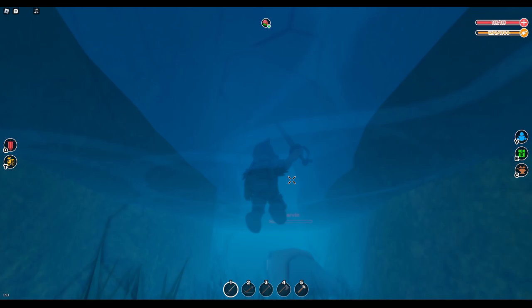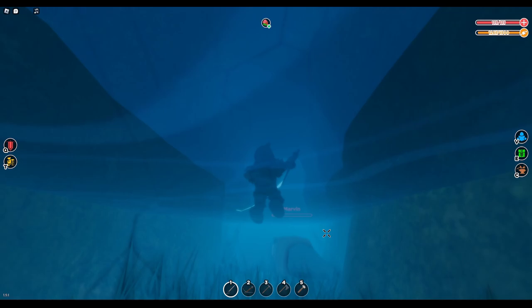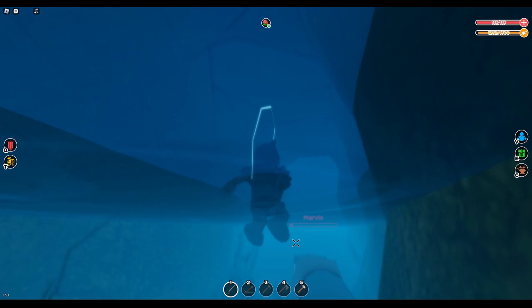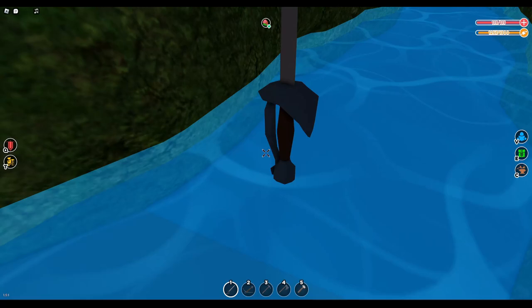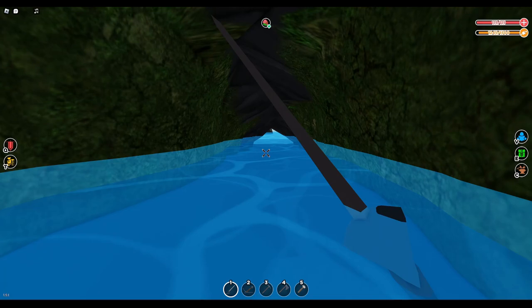I wish they'd increase the loot after patching these glitches, because it'll be very hard to kill him for a small amount of loot. Right now the only solo methods are placing a wall or making him glitch into the water. As a team it's pretty easy — one person takes hits then runs, the other comes in and deals damage. But for now, just let him sit in the water and swing your sword.